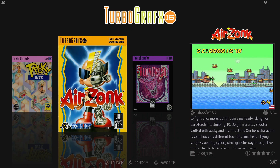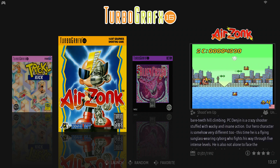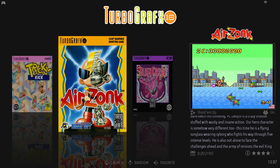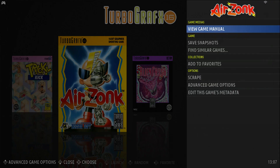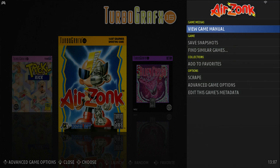Hey everyone, welcome back. Thought I'd share another update. Yesterday I showed you guys the new menu that you can get to by pressing Y when you're in a game list. You can view your game manuals, add your game to favorites, and also scrape your artwork. But this option — save snapshots — was not available yesterday.